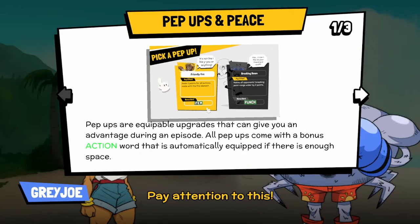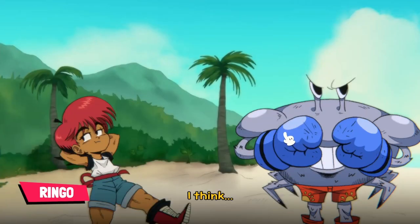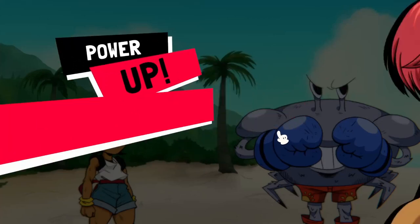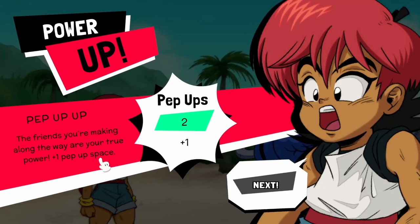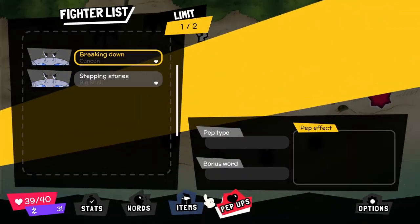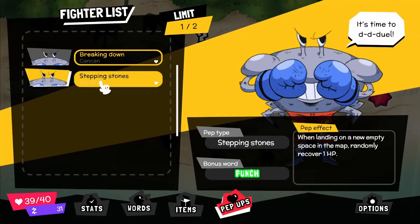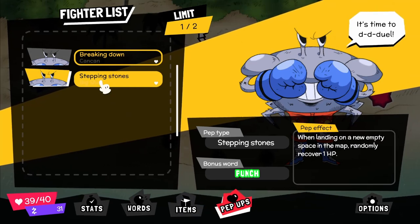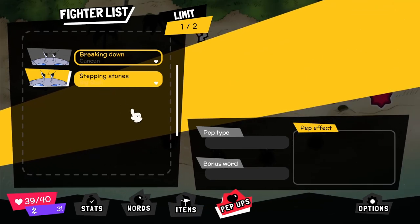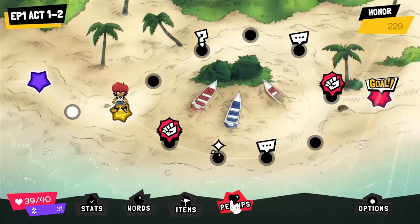Power up — plus one pep-up space, so now we can have basically two instead of just one. And he joined me as a friend as well. His effect is when landing on a new empty space, randomly recover one HP. We'll put him on because we have nothing else and move onto this combat.